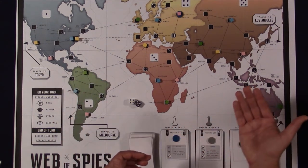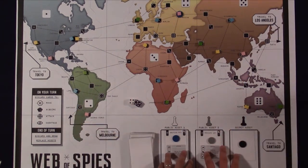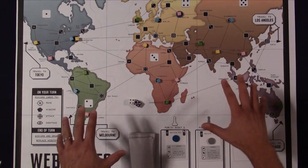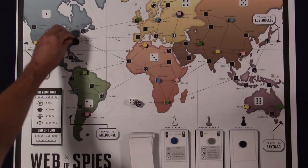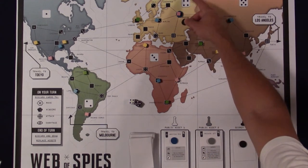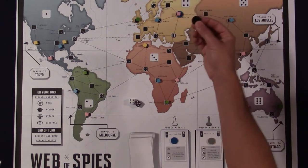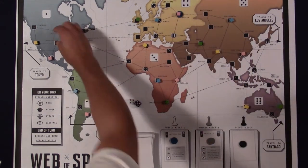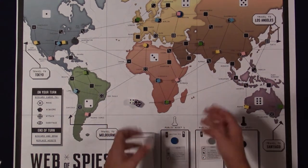One final rule about asset placement: no two assets can be in the same city at the same time. If you roll the same city as an existing asset, simply re-roll until you get a different city.